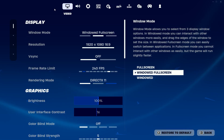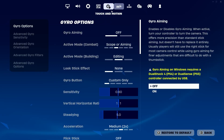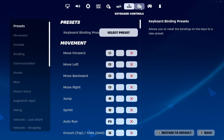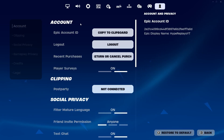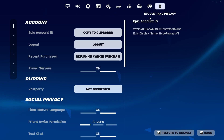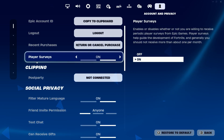Once you've made your way to Settings, you're going to see a few different things depending on what platform you play on — options like Video, Audio, Game, Game UI, Touch and Motion, Mouse and Keyboard, Keyboard Controls, Controller, Controller Mapping, and Account and Privacy. Go to Account and Privacy.